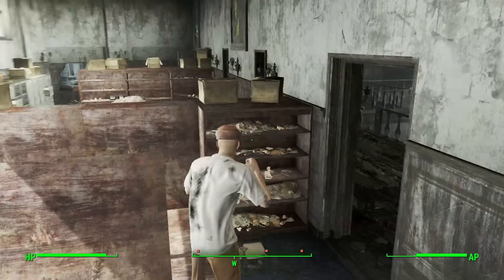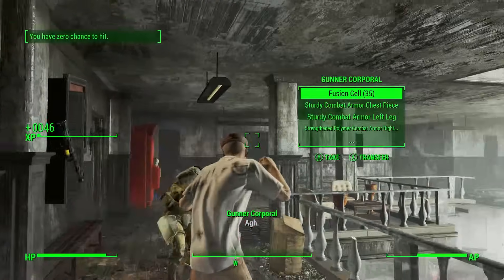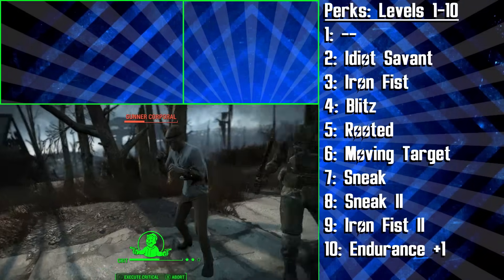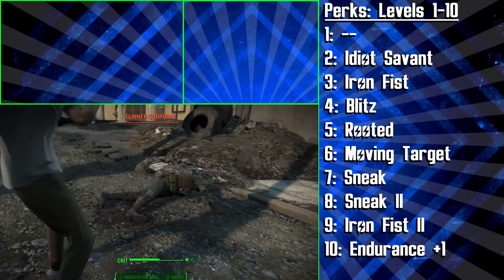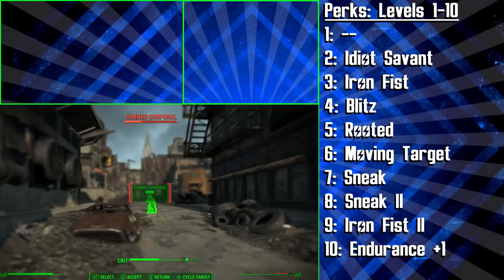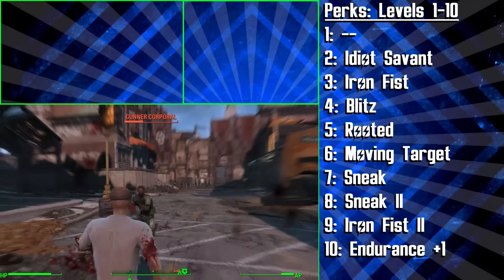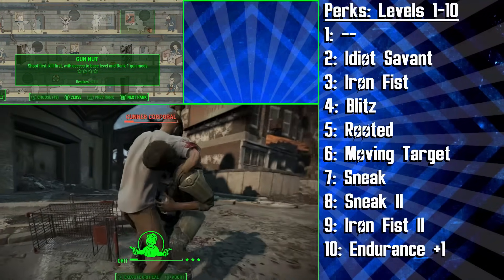The reason we don't want the Intelligence bobblehead is because it makes the Idiot Savant perk less effective. However, if you do end up getting it, it's really not the end of the world. Now let's get into the main course of this build — all the perks we're choosing from the start of the game to level 50. We'll explain perks up to level 50 for all our Fallout 4 builds, and once you go beyond this, you can pick whatever you like.